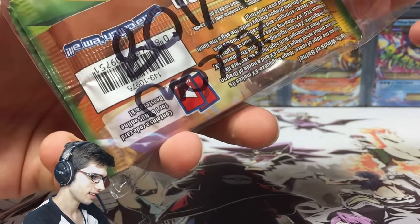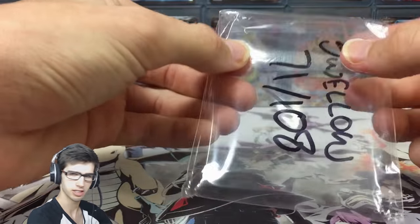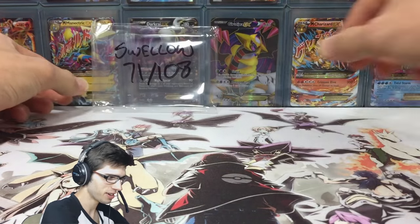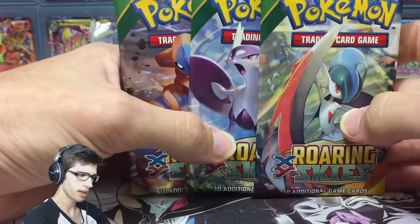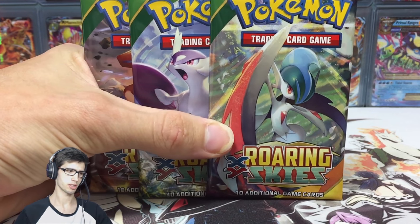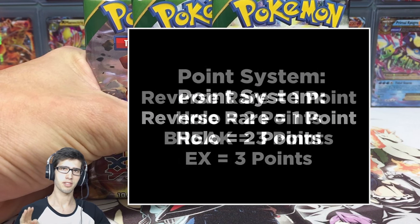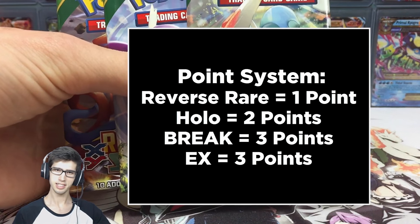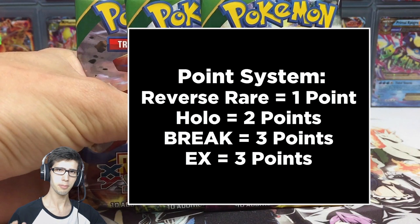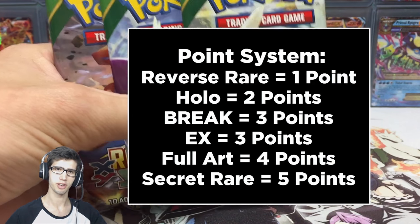Let's start this pack battle off. Be sure to check out Andrew's side of the battle by clicking the link in the description of the video at the end, so we can compare pulls and see who got the better pulls. For those of you who don't know how pack battle works: it's 1 point for a reverse rare, 2 points for a holo rare, 3 points for an EX or a break — though since we're opening Roaring Skies today, there will be no break cards. 4 points for a full art, and 5 points for a secret rare.